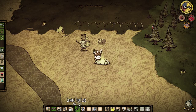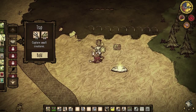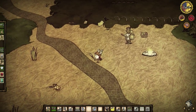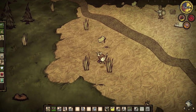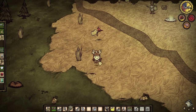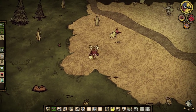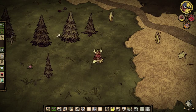Very, very sad, lonely existence for Wigfrid. But we are in the midst of whipping up quite a few of these rabbit traps here. We actually need a lot more grass to get this going, so sadly we're going to have to do a lot more harvesting. We're going to actually start digging these up with a shovel here, try to get the grass tufts. Do not dig those up though, that would be really bad. Do not do that.